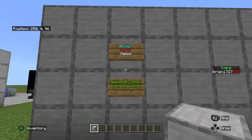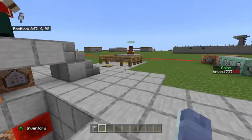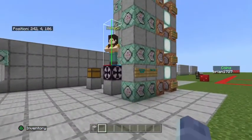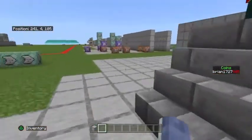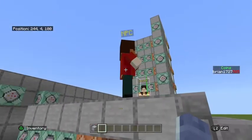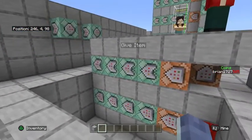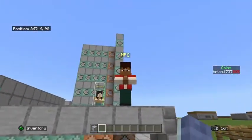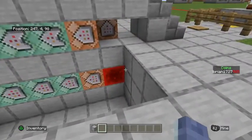If you watched my previous video on other NPC shops, a lot of them have the NPC located in one area of the world and the commands located in another area in a ticking area. This video does not do that — it does not need a ticking area. The NPC is going to be located above the command blocks. You could fit up to six layers of commands here, six sets of commands with the NPC if you just keep digging deeper below them.